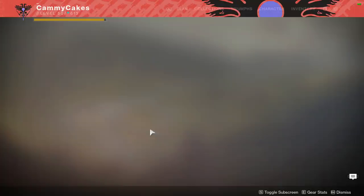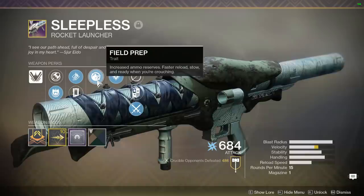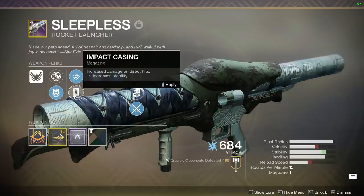Here's my rocket. Just because I love you guys, here's the dirty little secret: Field Prep. It says increased ammo reserves — I'm not going to say anything else on it. Well, I will say one thing: like this video, favorite, subscribe, whatever. But I really do think this is the best roll you can get on it. I haven't got impact casing, but I don't think it's necessary — I'd rather have more velocity. Look at that combo. That's just dirty. The only thing that maybe could have made this better was a blast radius masterwork.